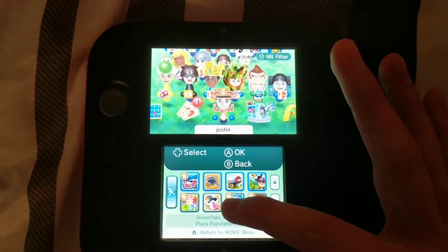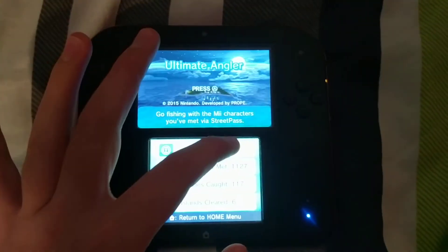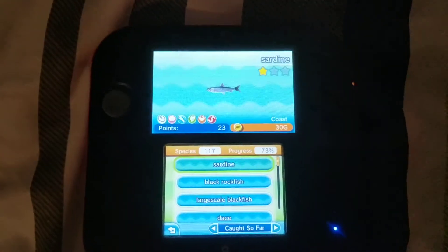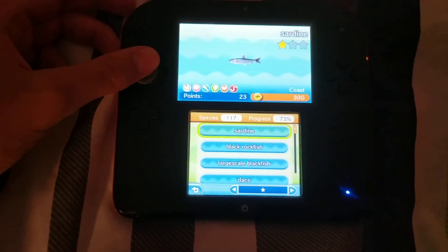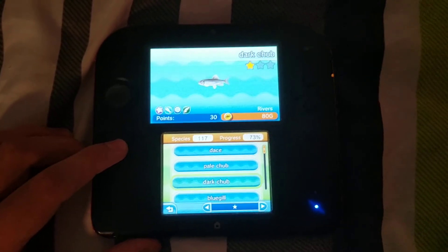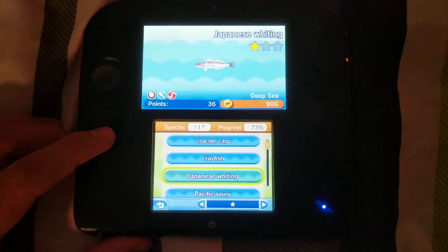Hold on a second. Alright, here are my fishes from Ultimate Angler — the new ones. First up, I'm gonna start with this one: a sardine, Black Rod Fish, Large Scale Black Fish, Dace, Pale Chub, Dark Chub, Blue Gale, Crucian, Crushing, Carp, Crayfish, Japanese Whiting.